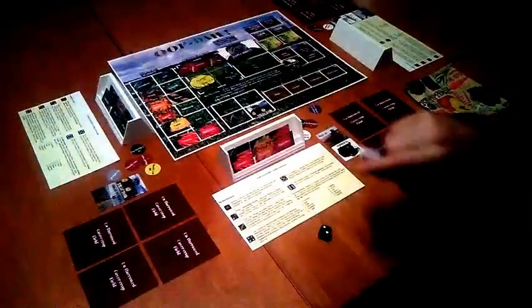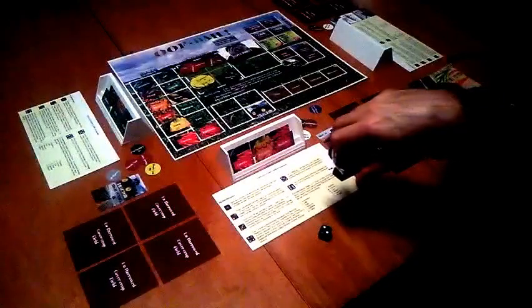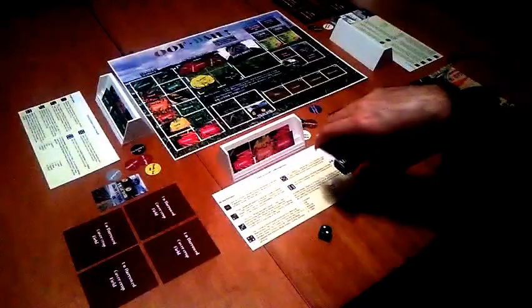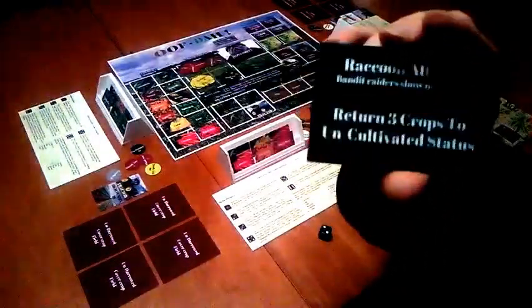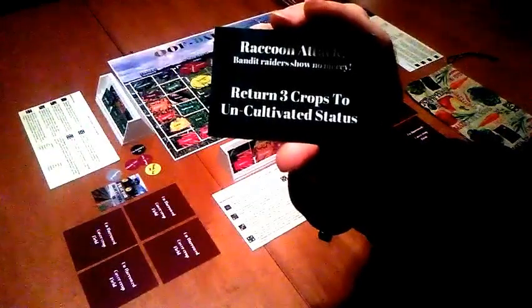I don't know what it is. By the way, doing this is an activity, not an action, because it is uncertain whether the outcome of doing this is going to make it easier to earn hunger tokens, which is the ultimate goal of the game. So check it out — let's see what we got here. Turn three crops to uncultivated status.